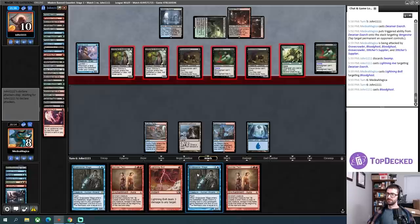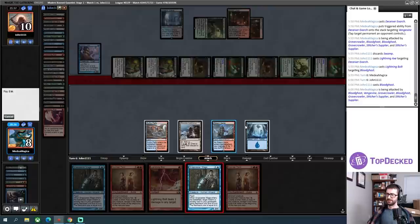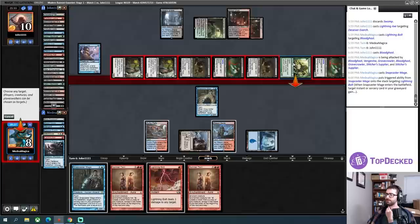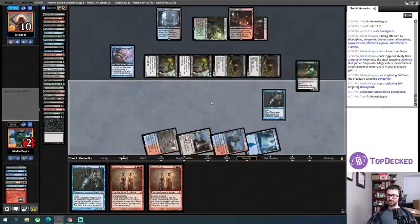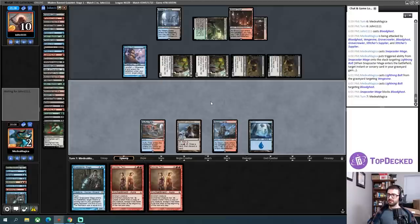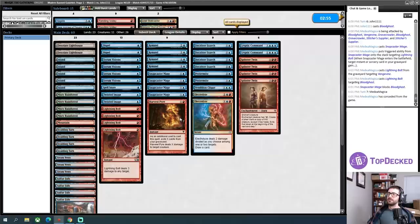That is a hardcast Bloodghast that is going to have haste, unfortunately, and a whole crap ton of stuff comes in. Let's assume I take three off the table — I take two, three, four, five, six. I'm not technically dead yet, but it's real bad. I'll target Lightning Bolt, Lightning Bolt you. Go to blocks — I think I have to take out another Bloodghast. Fetch lands are super bad for me here. I don't think I have outs: I tap down one, block one, I still take two — that is death for me. That's super unfortunate.